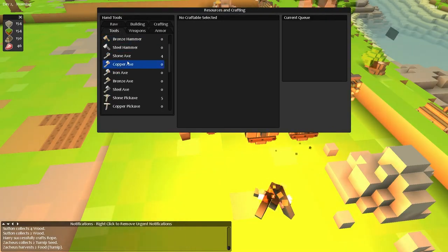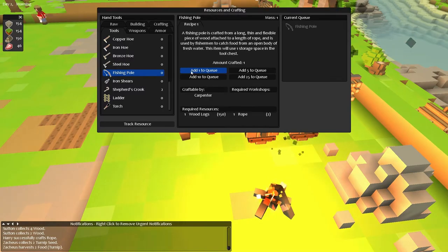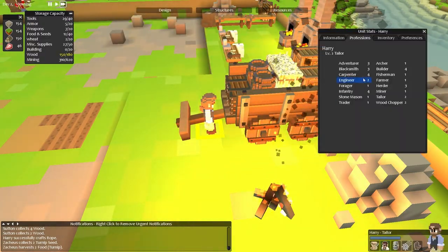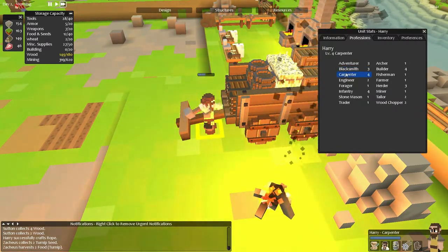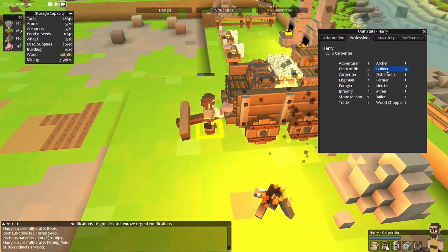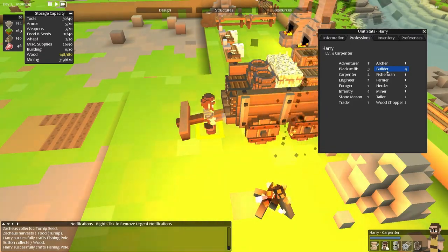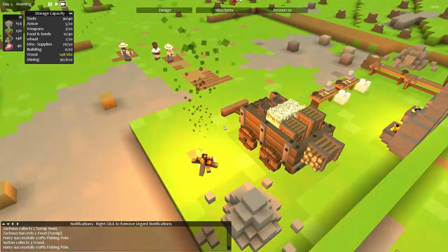Let's get two fishing poles. Make you a carpenter very quickly because you're a level four carpenter - you like doing carpentry work. And then I'll set you back to being a builder. Successfully crafted fishing pole. And another successful fishing pole. Now you can go back to being a builder, carry on with the walls.